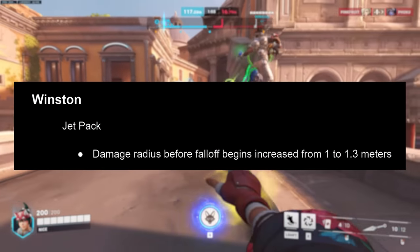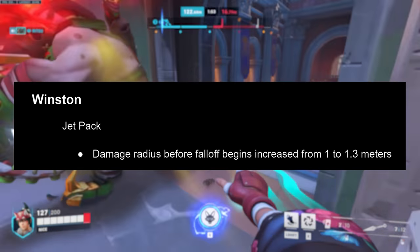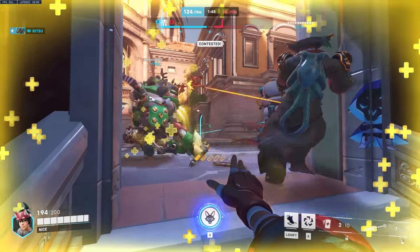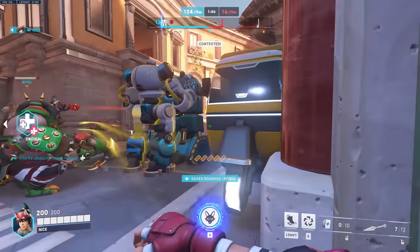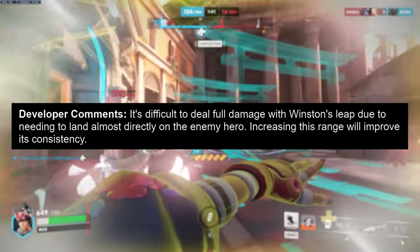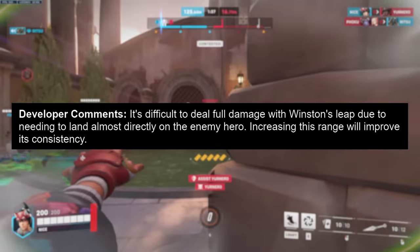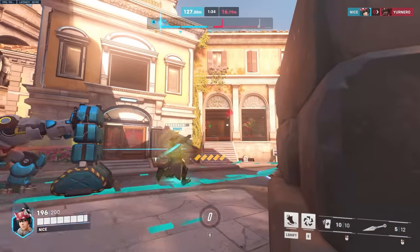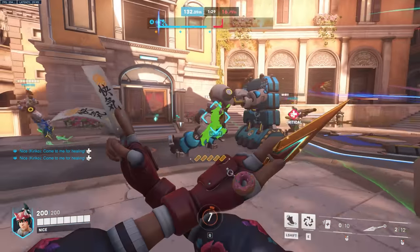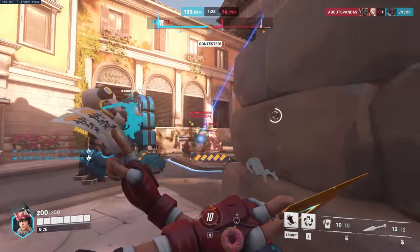Interesting that they're buffing Winston's jetpack. The damage radius before falloff begins is increased from 1 to 1.3 meters — a pretty significant range increase considering it's basically a melee-type ability. The devs say it's difficult to deal full damage with Winston's leap due to needing to land almost directly on the enemy hero, so increasing this range will improve its consistency. It also means you'll be hitting more targets and dealing more damage altogether, increasing Winston's primal rage build rate, which is one of the most important aspects of the character.